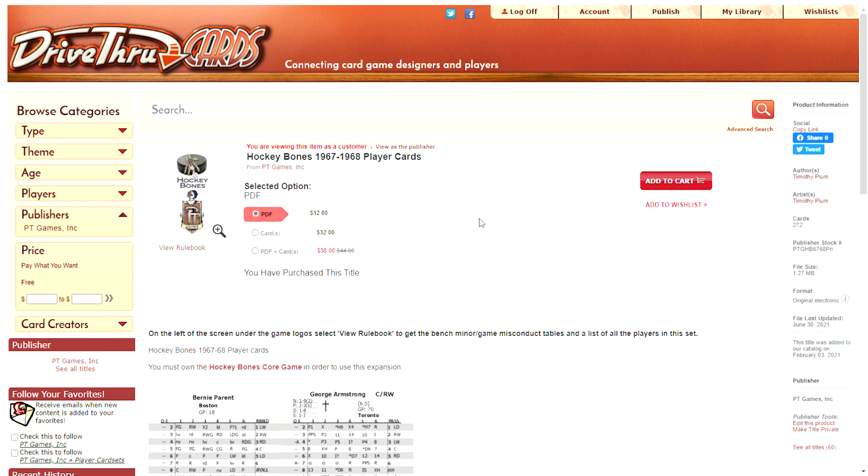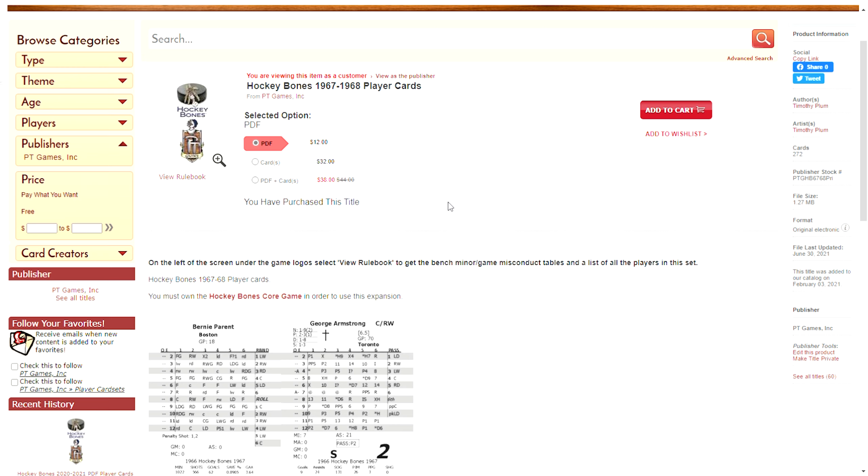Here's the way this works: if you want the PDF of the card set, choose PDF. If you just want the cards, not PDF, choose just cards. If you want the PDF plus the cards, choose that one. In this instance, for PDF plus cards, you'll save 50% on the PDF. If you choose to buy the cards now and then three months later decide you wish you'd bought the PDF, you're going to have to pay full price. It's a one-time shot.